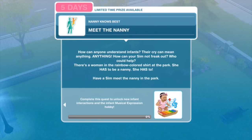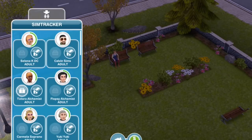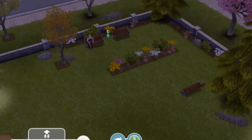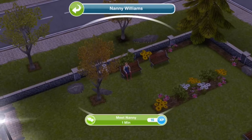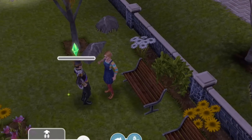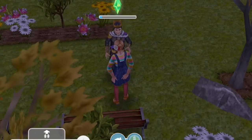Meet the nanny. How can anyone understand infants? Their cry can mean anything — anything! There's a woman in the rainbow-colored shirt at the park. She has to be a nanny. Have a Sim meet the nanny in the park. So let's bring over one of our new parents — Tony Soprano. He almost certainly needs help from a nanny. Meet the nanny for one minute. She's very cute. She's got a little bit of a Sound of Music, Julie Andrews kind of thing going on. I like the hair and the top.